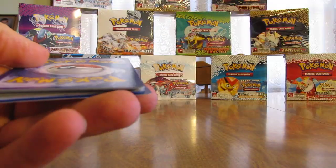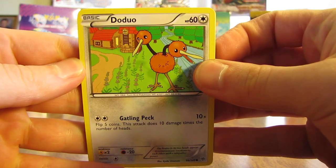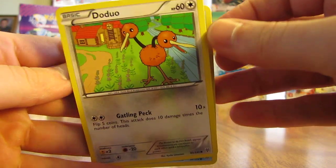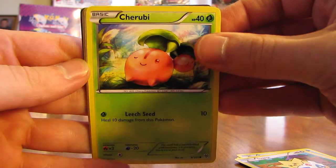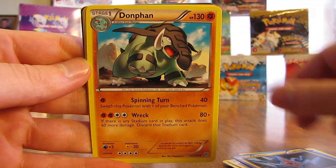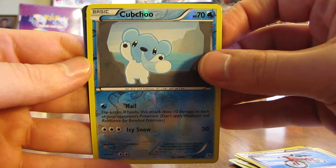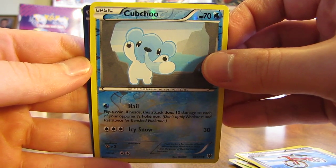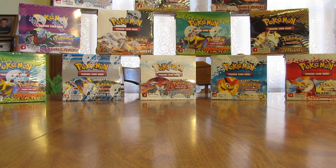Second pack of the second half of the box. Like I said in part one, the EX Full Art cards I'm really hoping for are Cobalion and Lugia — those would be the two I prefer out of this box. So here's a Doduo, Carvanha, Togepi, Cherubi, Zubat, Rotom, Donphan, Bicycle, Cubchoo reverse holo, and it looks like a Team Plasma card in the rare spot — it is a Giratina non-holo. So far, two packs down, two non-holos.